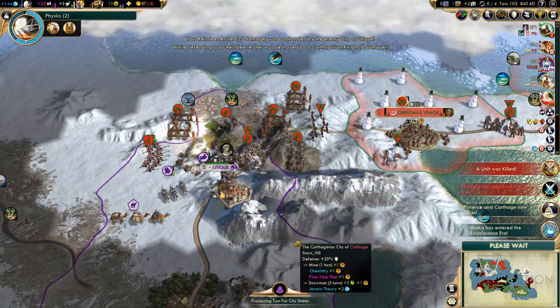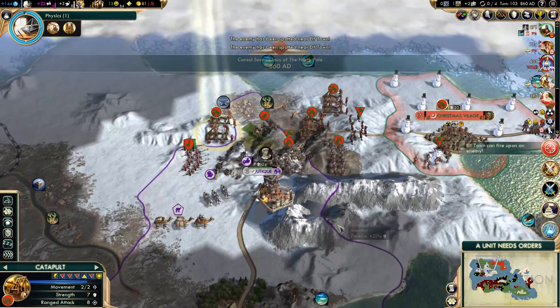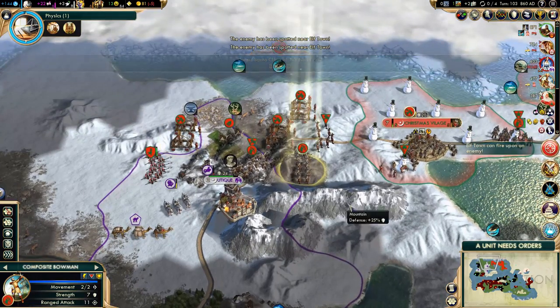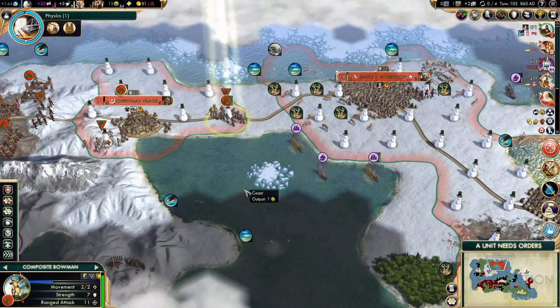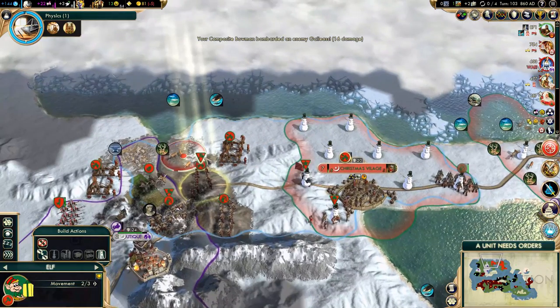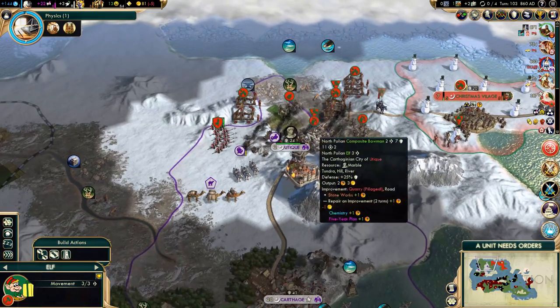We lost a unit — that was to be expected. But as soon as we capture the city, it will be connected to our trade network. They want cities from us — I don't think so, not going to happen. Are these guys actually doing anything or are they just standing there pointlessly? Well, whatever floats their boat. And now we got a great general bonus — let's focus on the city.